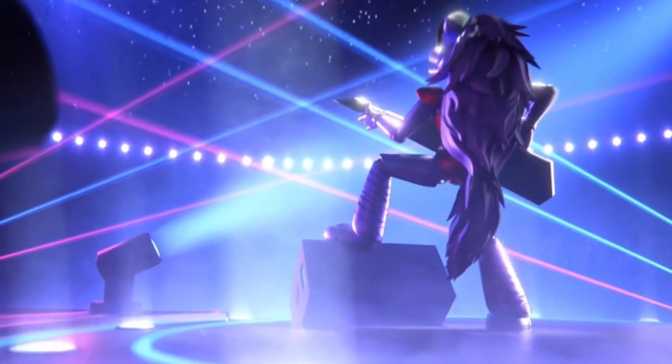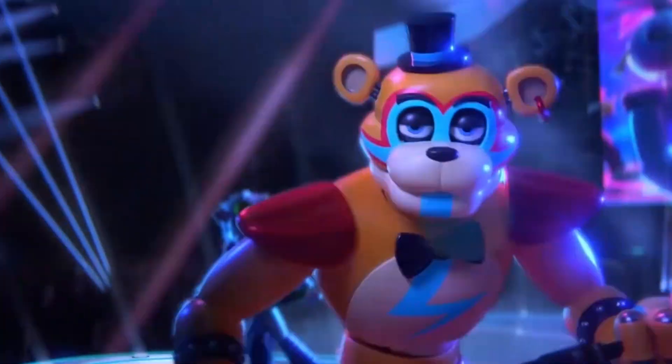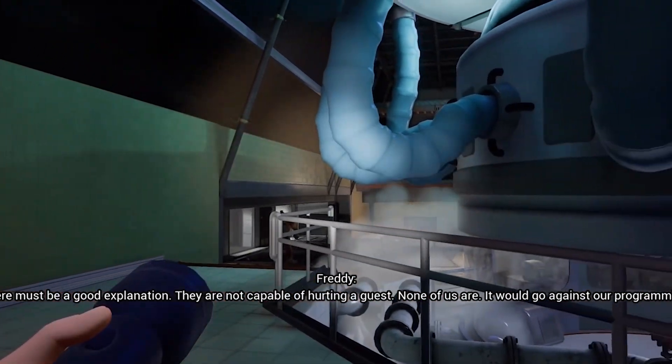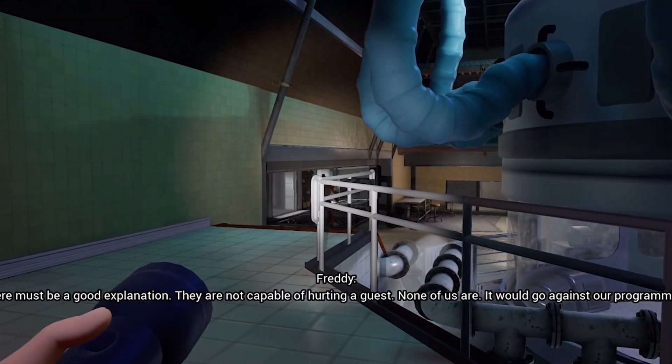The fifth thing that I believe needs to be added within the Ruin DLC is Cassie being sympathetic to the animatronics. The animatronics are affected by the Glitchtrap virus, trying to kill Gregory — and potentially Cassie — but we have to remember they were never this way. They were never programmed to hurt people; they were kind, genuine, and unique animatronics who had a good time at the Pizzaplex. There were moments where Gregory was pretty harsh taking out animatronics, even without a choice, but you'd think he might consider removing the virus from their systems so things could go back to normal.